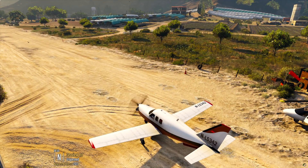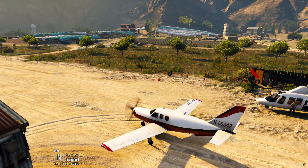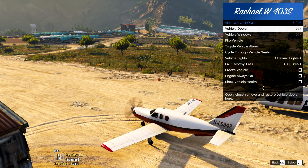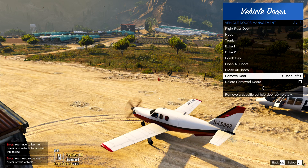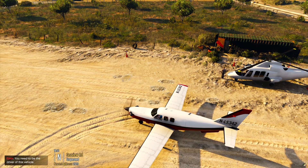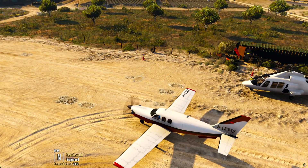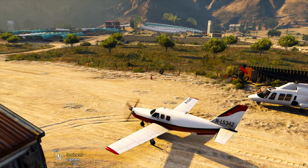You might want to delete the passenger door at the back, Will, because most skydive planes don't tend to have a door there — it's usually netting or something. Vehicle options, then speed door, bottom of the doors menu — there should be a remove door option. Cycle through to rear left and hit enter. That way we can bail without it flopping open and closed.